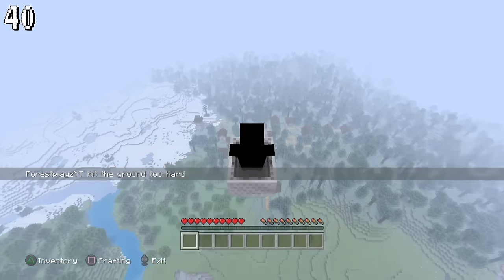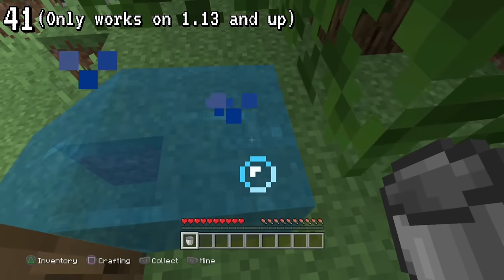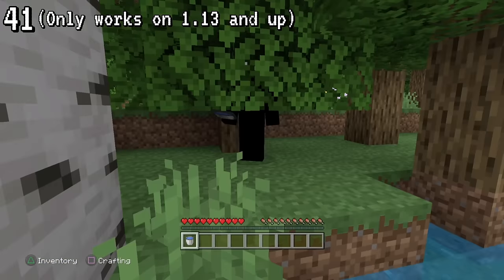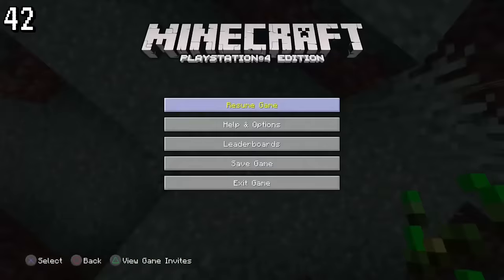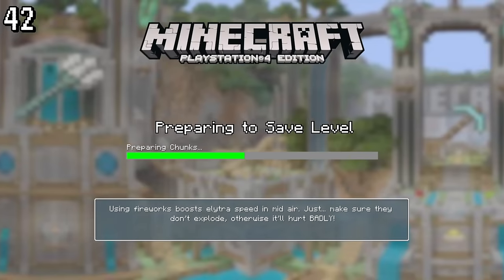Minecarts in Legacy Edition fall very fast for some reason, hitting the ground faster than a player can usually fall. This makes it almost impossible to survive in a minecart in survival mode. But land it perfectly and you can do the minecart MLG. By placing a water bucket on the ground and swimming through, you are also able to walk through one-block gaps. By hitting the pause button at the right time, you can fall without taking any damage, which can also be achieved by saving multiple times.